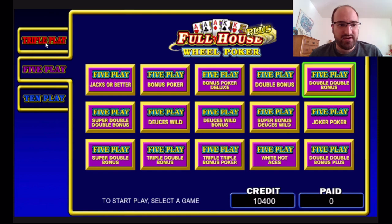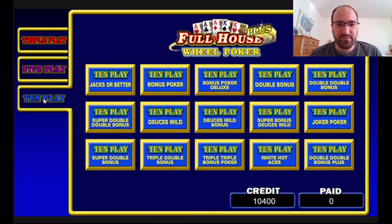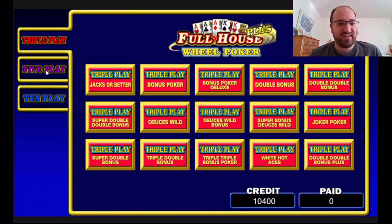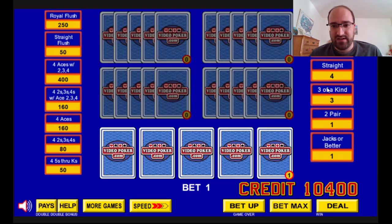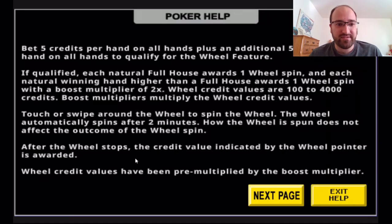You can choose between triple play, five play, or ten play. If you remember, Wheel Poker is that game where if you get a four of a kind on any hand you get to spin a wheel for additional credits — normally available on triple play and five play. However, this version, Full House Plus Wheel Poker, offers ten-handed action as well. It's ten credits total per hand, while the original Wheel Poker was six.